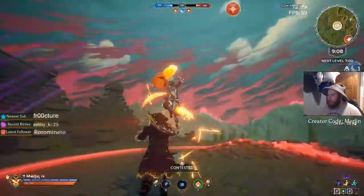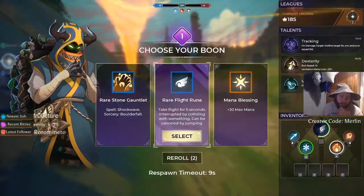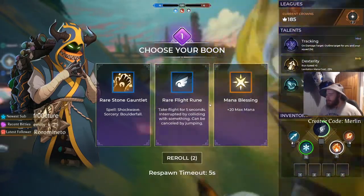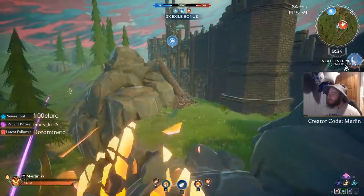Upgrading your offhand gauntlet, your main gauntlet, or your rune is guaranteed to be a better rarity, but not always of the same type. If you like the rarity of an item, you can always re-roll, but then you will get a random three-item selection again and it's not as structured as the initial choices. At about two or three minutes into a match, you ought to have a couple of boon gems, so it's worth recalling to access the merchant again to upgrade your gear.